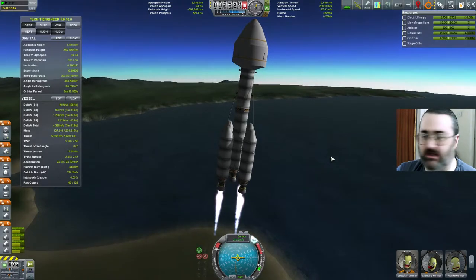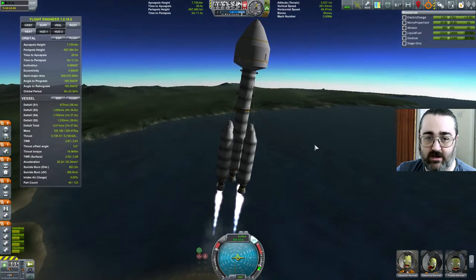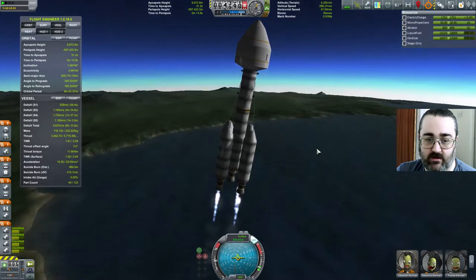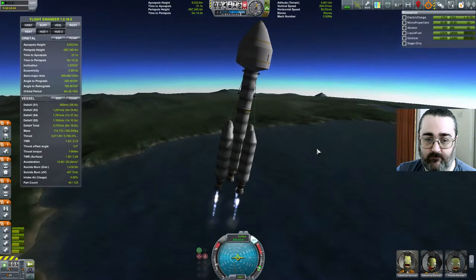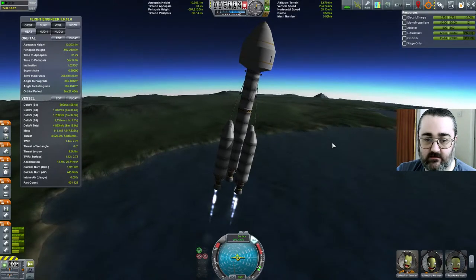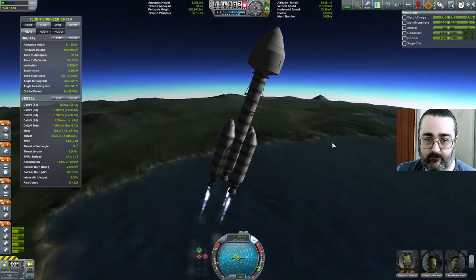Of the many things I would like, I suddenly find myself thinking: wouldn't it be great if you had some visual indication or a numerical indication of what my current pitch is. Let's slow down — I want to slow down quite a bit. I don't want to be going over 300 meters per second until I clear 10k. Pitching over slowly... too slow.